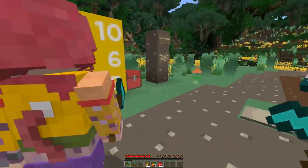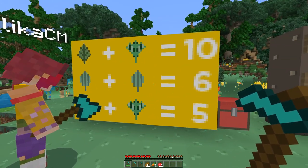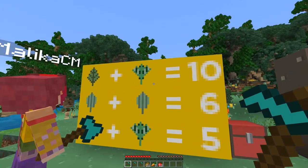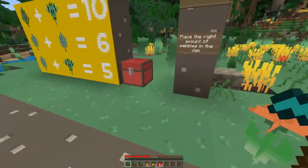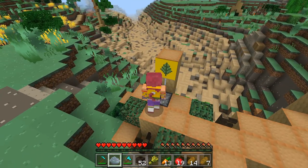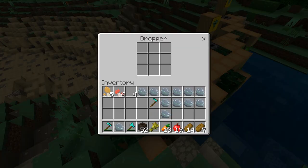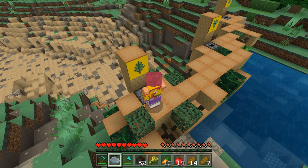Now I figured it out. That must be two because it's like three plus two equals five. So if that's two and you subtract that from 10, the first one must mean eight. Yes, exactly! So I think we should place eight pebbles. So there's three, four, five, six, seven, eight. Cool, let's move on.